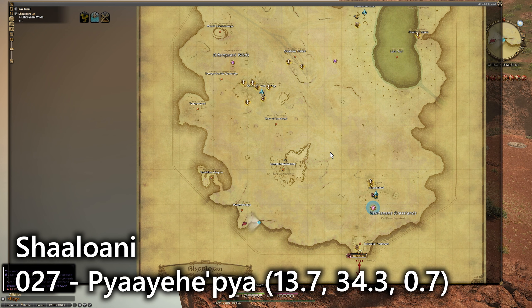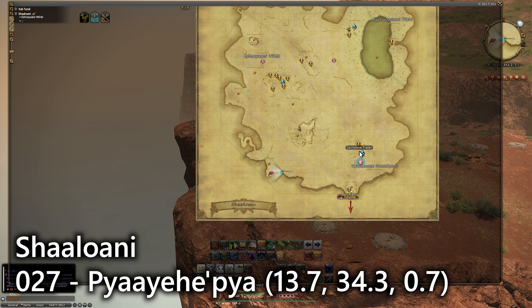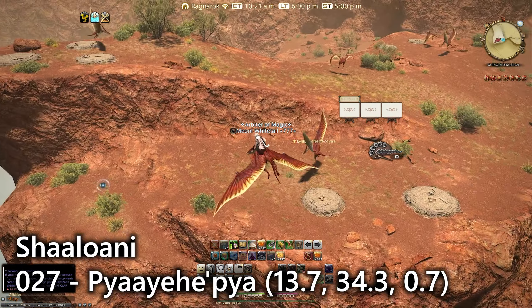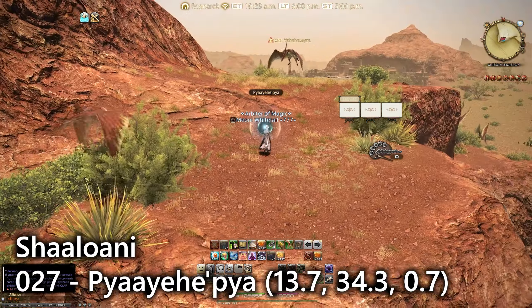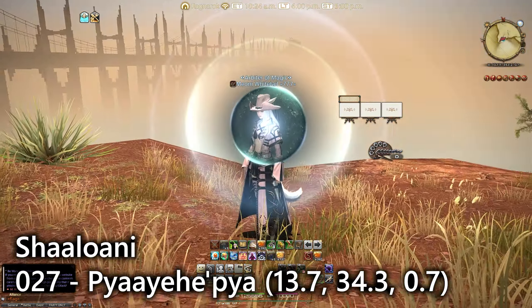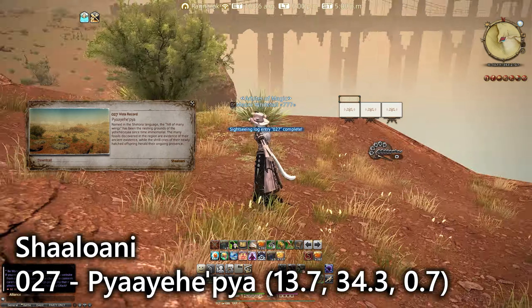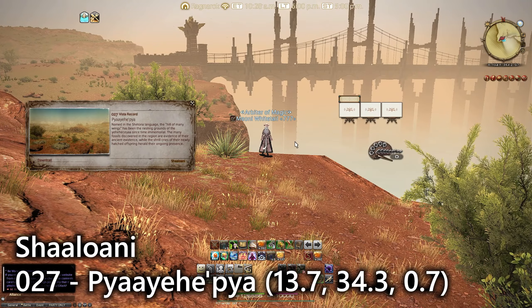For entry number twenty-seven of Shaaloani, we have a location on the southwestern side of the entire zone. Teleport to Hussatawi and come all the way west. Next to these familiar-looking structures — which I call the yee-haw things, totally not what they're called — you'll find a sightseeing log overlooking the big bridge to Tuliyollal. You might have found this during one of the dung-related quests in this zone.